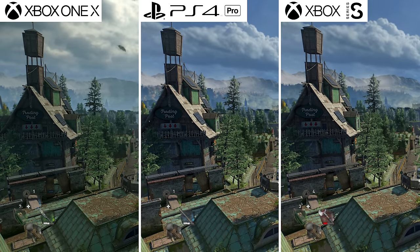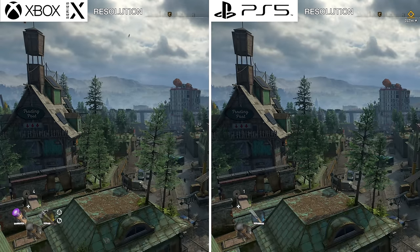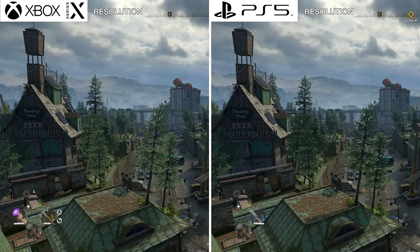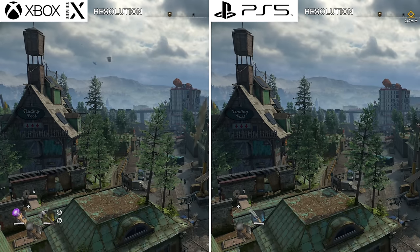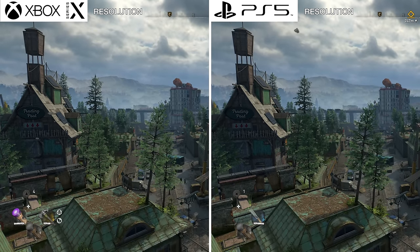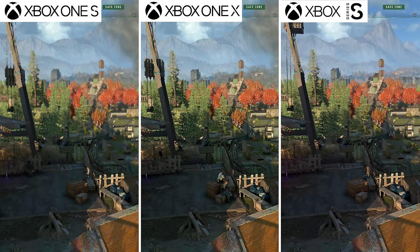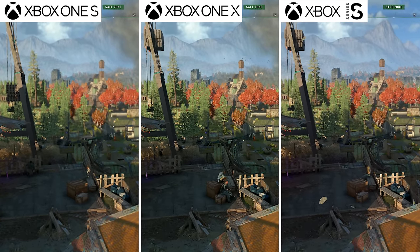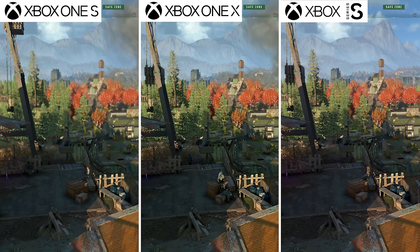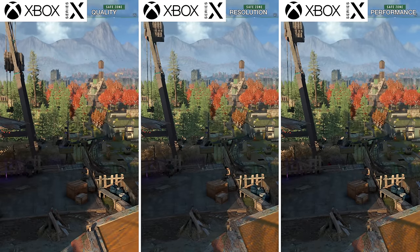The Xbox One X and PS4 Pro don't look incredible but are solid at 30fps with no additional modes. The Series S looks probably slightly better than the One X and Pro, also at a solid 30fps. When comparing the two best-looking versions, the Series X shades the PS5 slightly in certain situations. There's also a strange frame rate issue with the windmill — even in Performance mode it was running at around 20fps, which is odd.